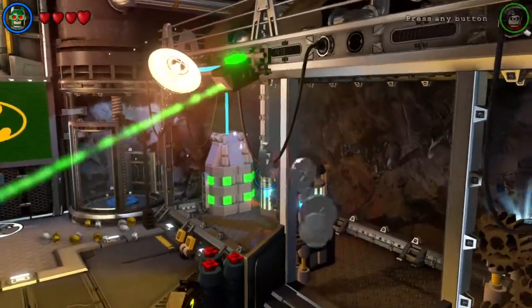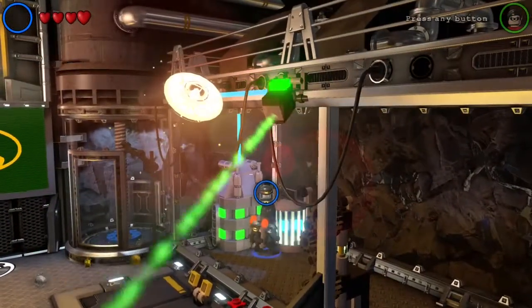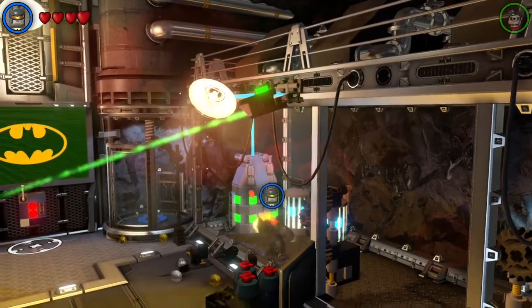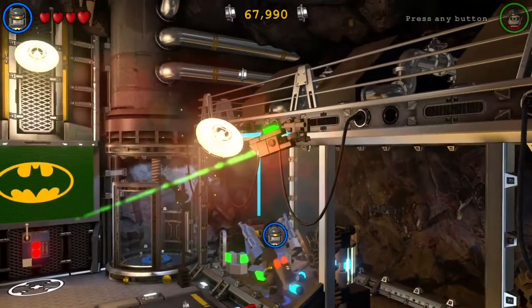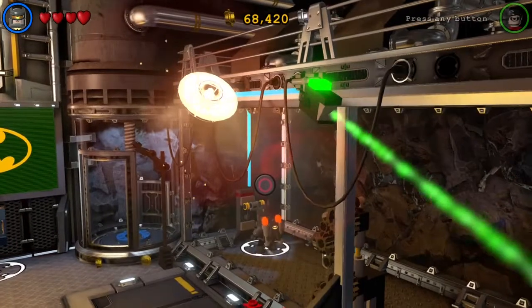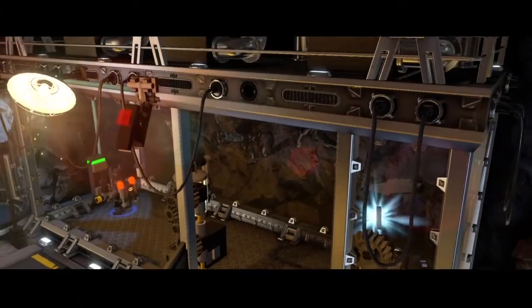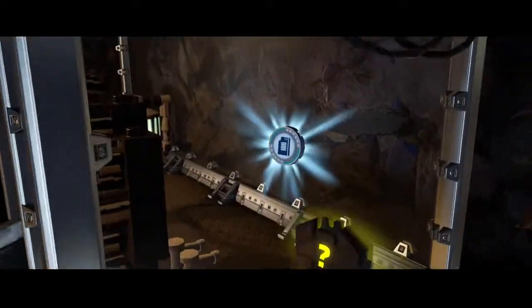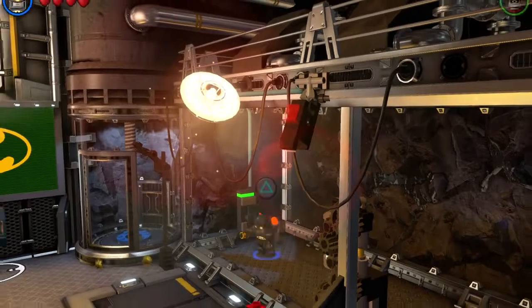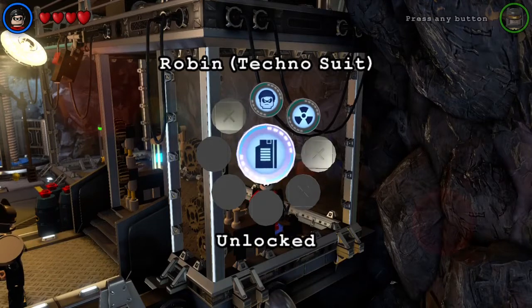Oh, it's silver. Let's quickly destroy that. There we go. There's a lever - sweet. Deactivated. Come on, let's switch to Robin. Here we go, collect the token. Unlocked!